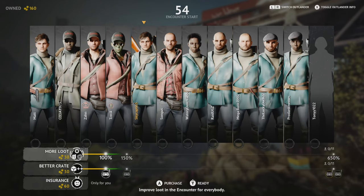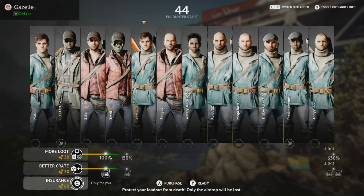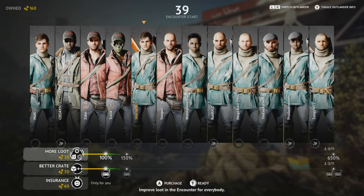So, this is the pre-game lobby. I briefly wanted to touch on this. This is where you can sort of protect your influence in the game, find more loot, everything like that. Get insurance in case you die — that kind of thing. Just a microtransaction element of the game, but we're going to ready up here.